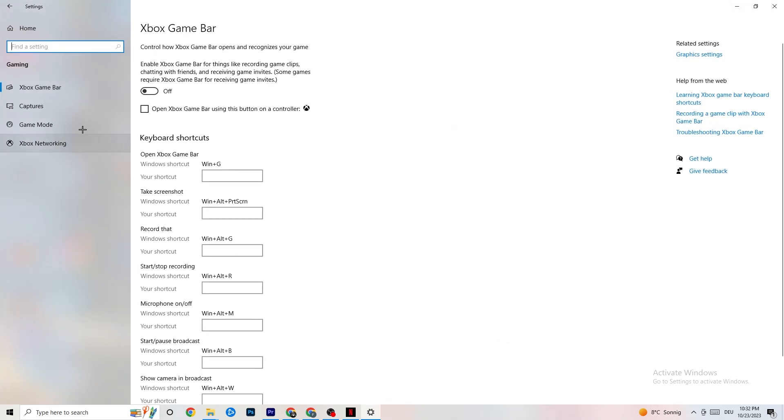Under 'Gaming,' click on 'Xbox Game Bar' and simply turn it off. The Xbox Game Bar consumes a lot of performance, and you need that performance for your game. Especially on low-end or weaker PCs, having it enabled can lead to crashing or crash-on-startup issues. Just keep it off.